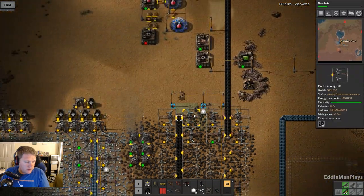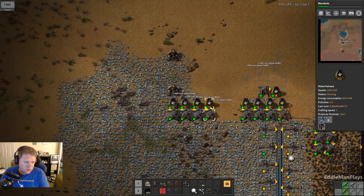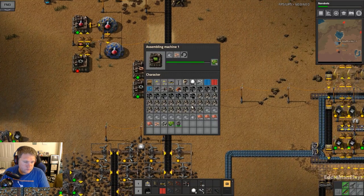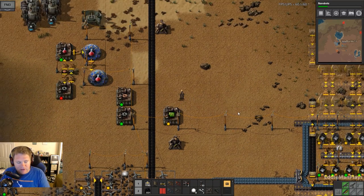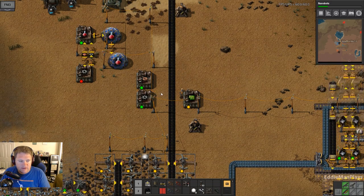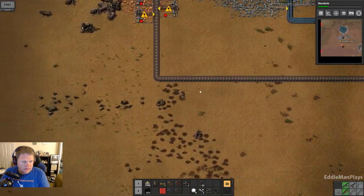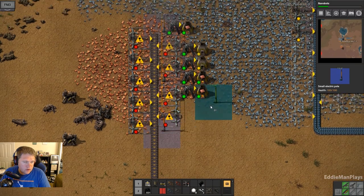Alright, we need iron — iron is over here. What I'm pretty much doing is holding down Control and left- or right-clicking: left-clicking to take the whole stack, right-clicking to take the stack out — fast and easy. So we've got to get power going for these miners.